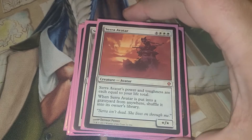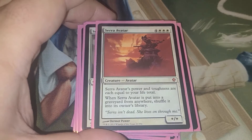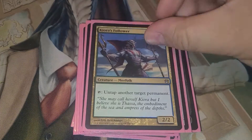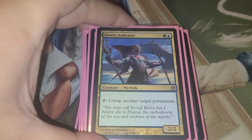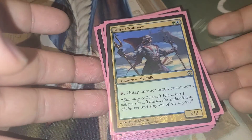Serra Avatar — this creature's power and toughness is equal to your life total, and when it's put in the graveyard from anywhere, shuffle it into its owner's library. And then the last creature in the deck is Quirion's Follower, because there are some permanents that you want to untap, so having this is nice.